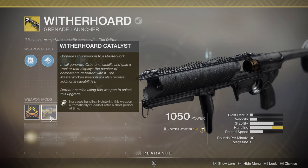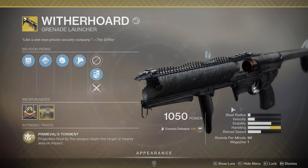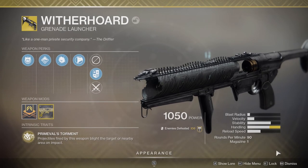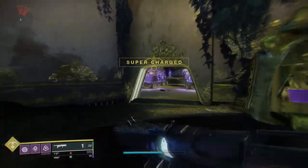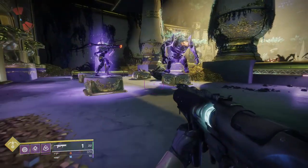The catalyst also grants Auto-Loading Holster, which automatically reloads the weapon after a short period of holstering. The blast radius is pretty abysmal, so you're definitely not going to use this weapon for blast radius — you're going to use it for the AoE blight effect, which I'll show you right now.